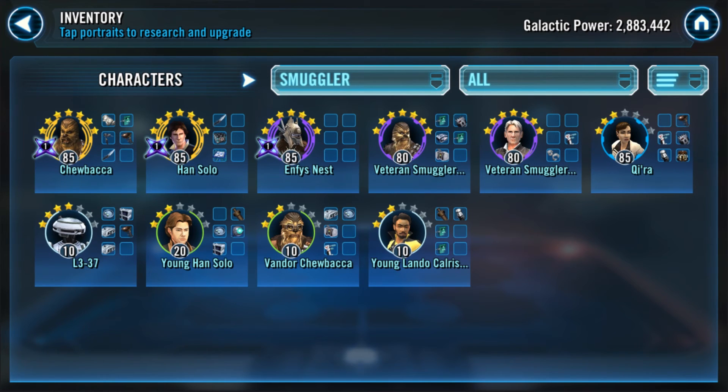Number three is Smugglers, and the good news is there are really only three you have to focus on. Qi'ra is an absolute must — a great, insane, phenomenal leader even without zetas. L3-37 is an amazing tank. Vandor is an absolute must — he brings them back to life over and over, making the team really click. You could run Qi'ra, Vandor, L3, Enfys Nest, plus one like Stormtrooper Han, or for an insane defensive team: Qi'ra, L3, Vandor, Chewie, and Han.